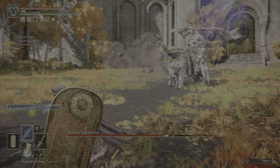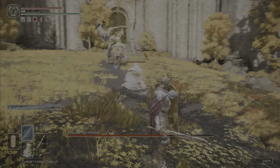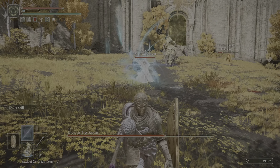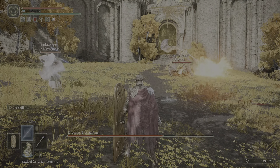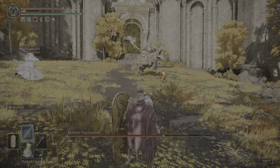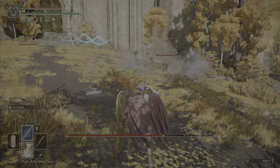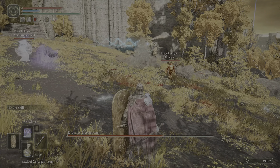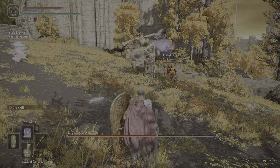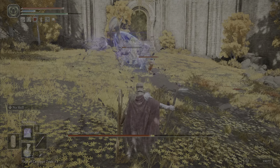This is an optional boss, as players don't have to defeat it to advance to the legacy dungeon. This boss is hard to tackle. The Draconic Tree Sentinel is much heavier than the regular Tree Sentinel, much less shaky, and their attacks are more pronounced. Even though they may be easy to predict, they are still not easy to dodge, as much of their attacks have a large area of effect.